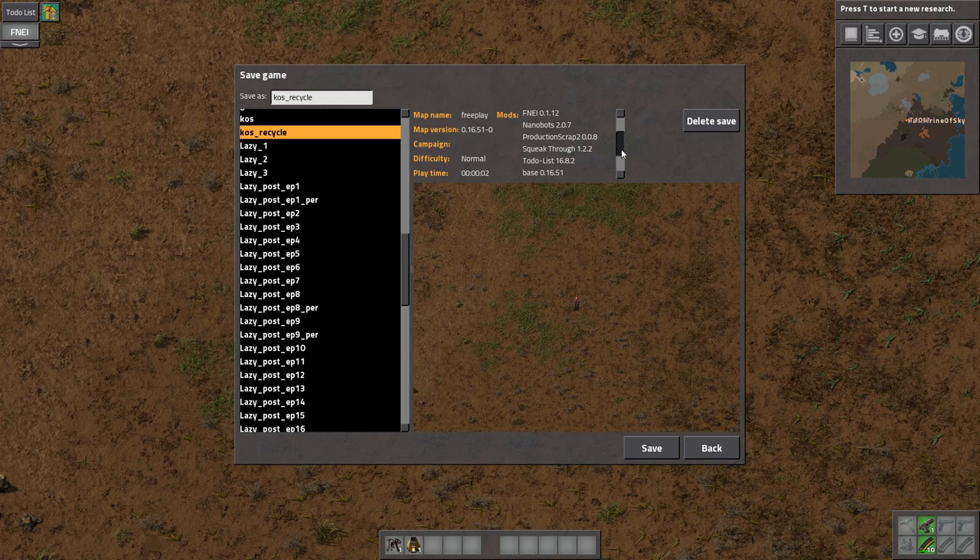Then we also have Nanobots to enable us to not take forever, because this is going to be a short series, only until 0.17. We have Squeakthrough, which I know Avan objects to mightily, but if we're going to have lots of pipes it's going to be useful. So we have Text Plates to write messages to each other, very surreptitiously and fun. To-do list, yay. And then we have Upgrade Planner. So, we've gone through the mod list - yay!